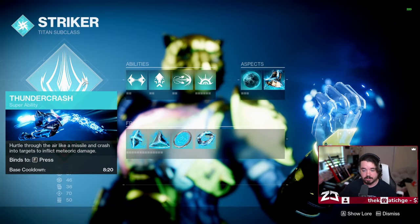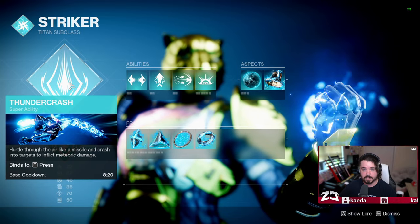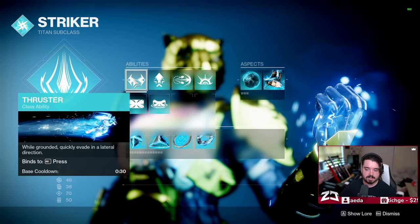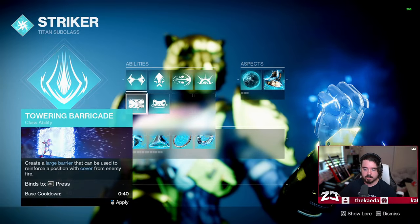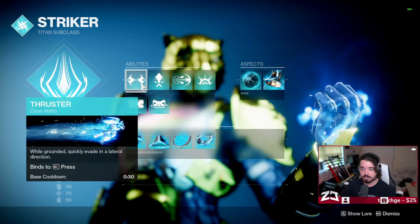First up, I am on Thundercrash. You can kind of pick either one — I like Thundercrash for PVE for the damage, but Fist of Havoc and Thundercrash are both pretty good in PVP. Next up I'm using the Thruster ability. This isn't necessarily important, but you get your Thruster back a lot faster, and you can build it to be even a little bit faster than your Barricade or Rally Barricade.